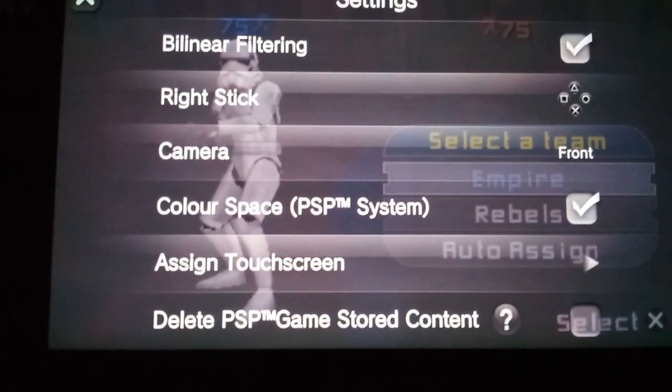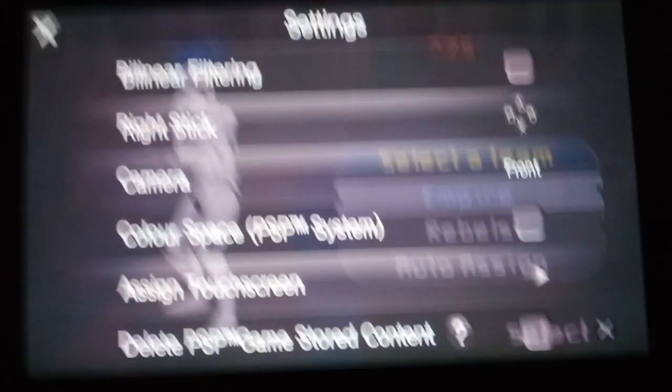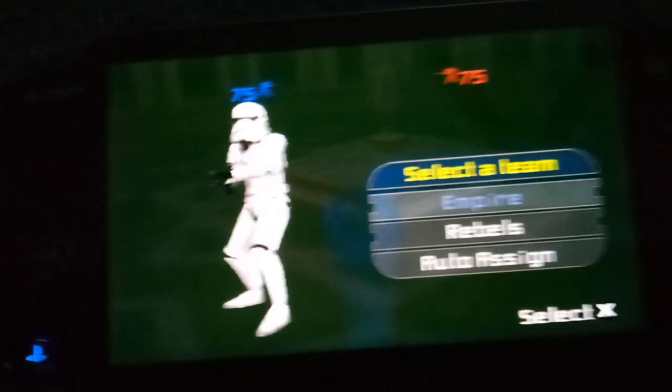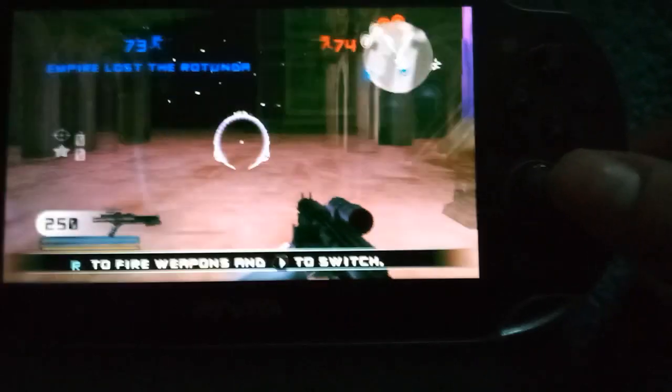But if you want a better picture, turn them off. So, once you do that, it's going to stay like that. And we're going to select Empire. Now you can see that you can use the right stick to look around.